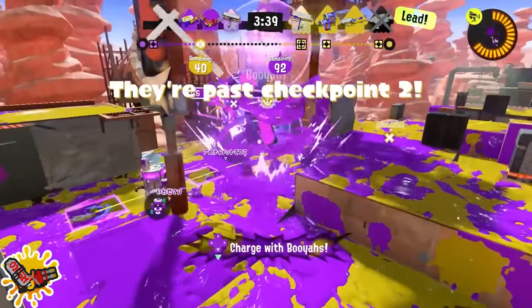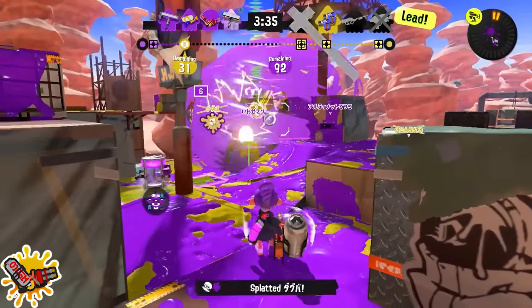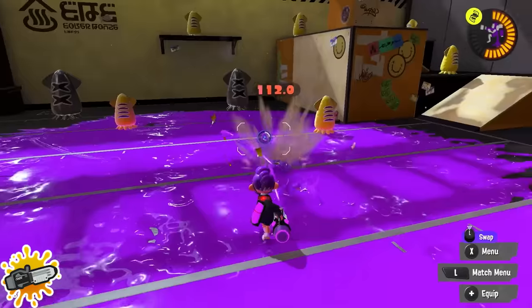Hydra Splatling: make sure to play for your Booyah Bomb. If you're dealing with longer-range weapons on the map, trying to approach something like a charger isn't going to work out too well in most situations. Your special is the best tool to move them out of the way and allow you to put up more presence.